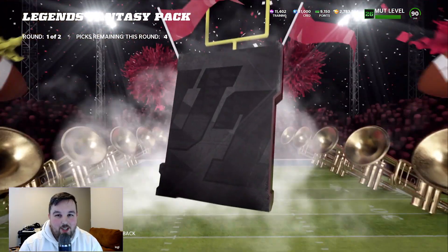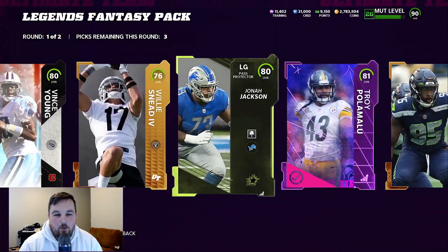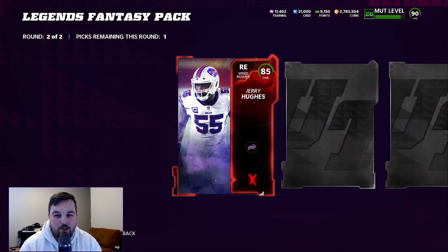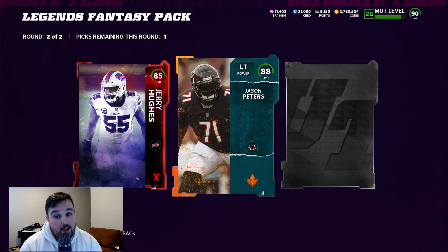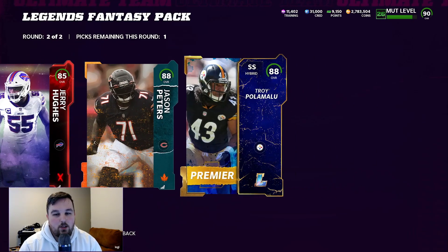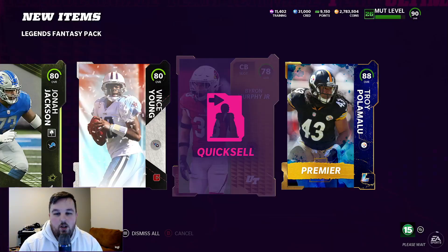We're not even guaranteed all Elites in the first round. We're getting lucky right now getting multiple Elites, but that's far from a guarantee. Final round — give us something good. Most Feared, 85 Jerry Hughes. Harvest, 88 Jason Peters. And small Legend card again, 88 Troy Polamalu. We're just going to take Troy Polamalu — if I made the wrong call there, so be it. Just one gold to get rid of.